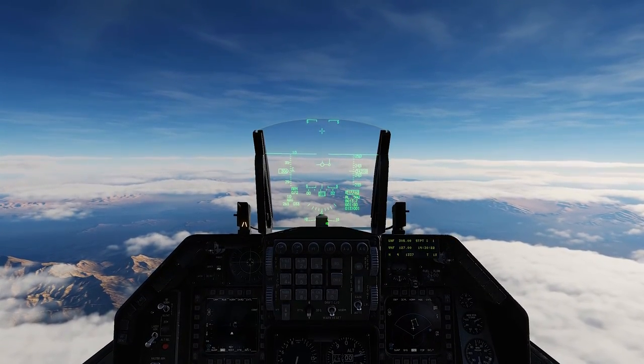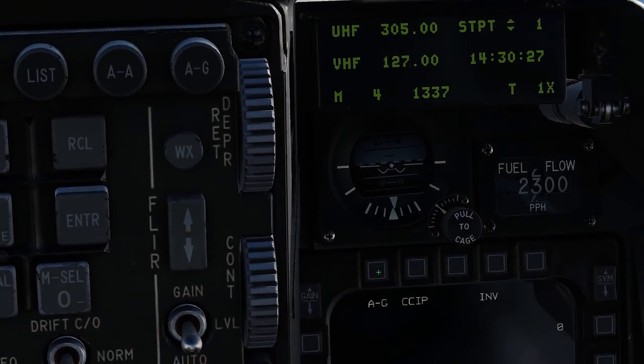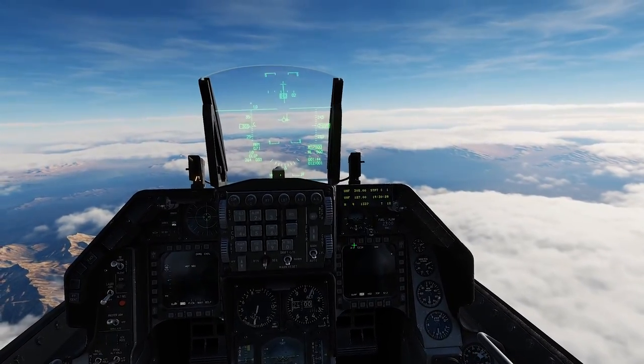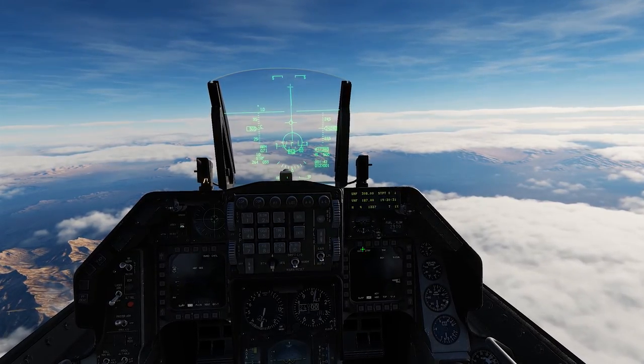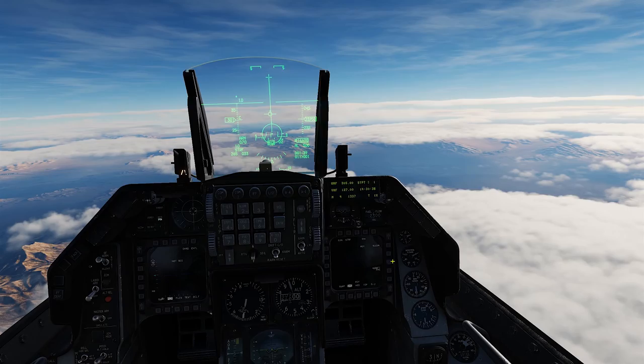First things first, we're going to put the system into air-to-ground, and then we're going to come down here and hit the air-to-ground selector. We'll see the HUD changes and we are in the gun SMS.